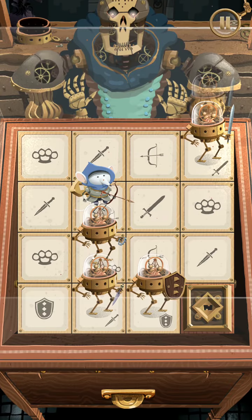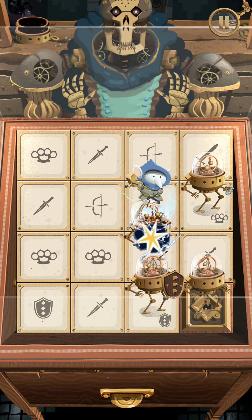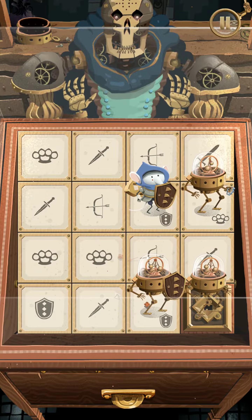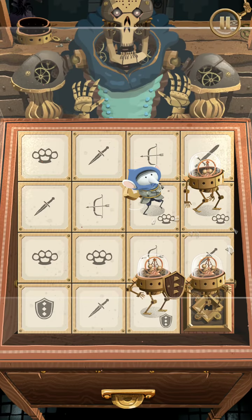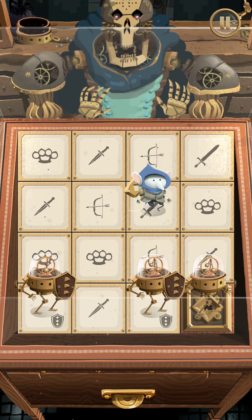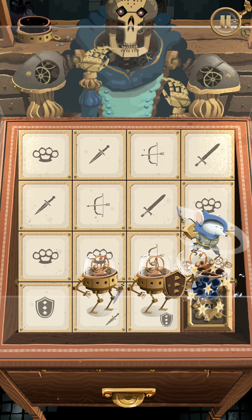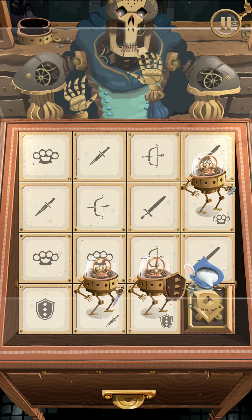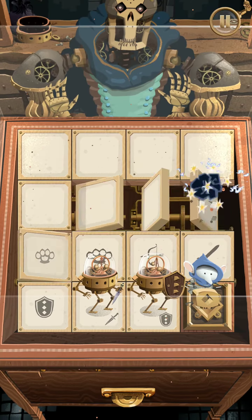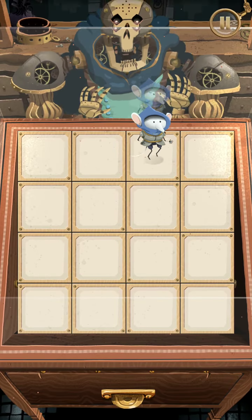In Maze Machina, basically you are a blue mouse captured by a robot as a subject to test against his minions or henchmen, depends on how you like to call it. The goals are simple and yet fun — escape to the next floor, and that's about it. It doesn't matter whether you kill all the robots or not, as more will respawn as you cut them down. Just grab the key and head over to the exit, and that's how you win the game.